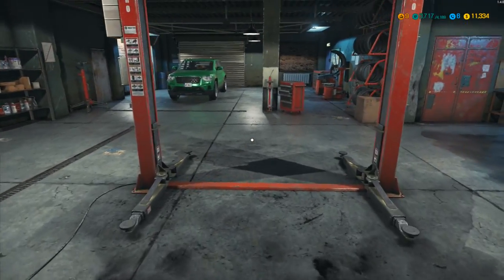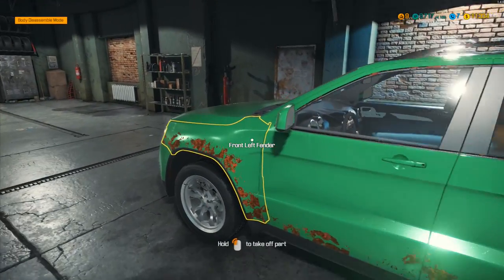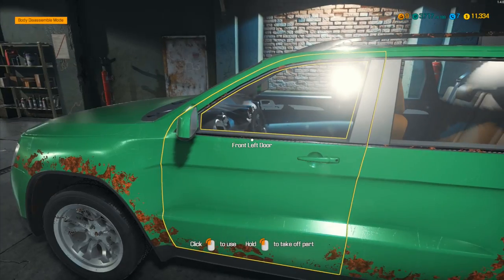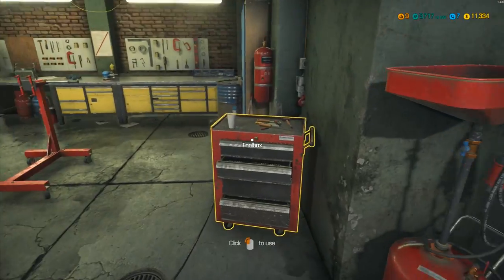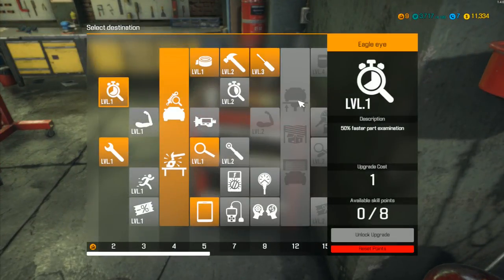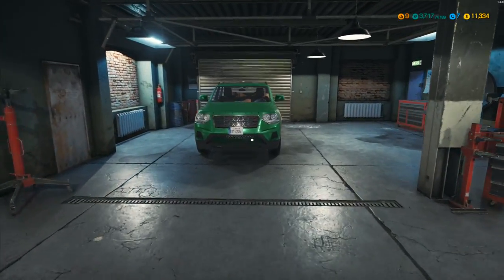Hey folks, it's Frithgar here. Welcome back to Car Mechanic Simulator 2018. I took an order off the phone, and if you remember last week, I want to unlock the second lifter so we can get our own fixer-upper car and keep it in here permanently while we work on it. When we've got spare cash we can throw parts on it. We need to level up to level 12 - we're level 9 at the moment, so shouldn't be too difficult.